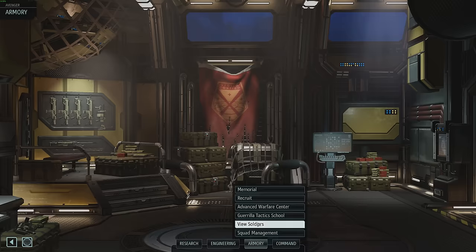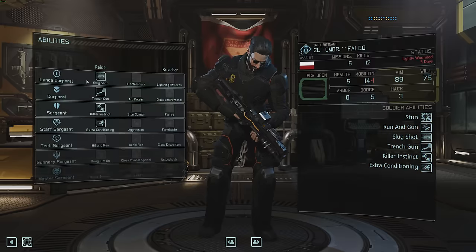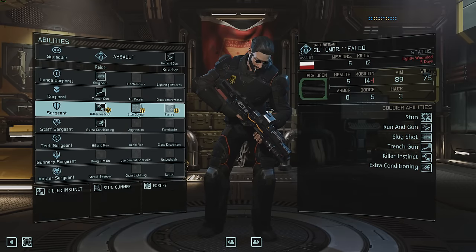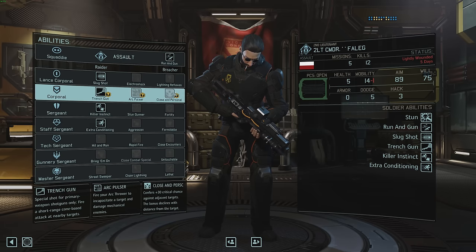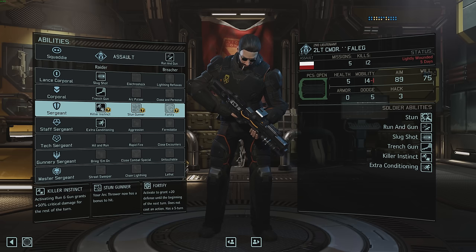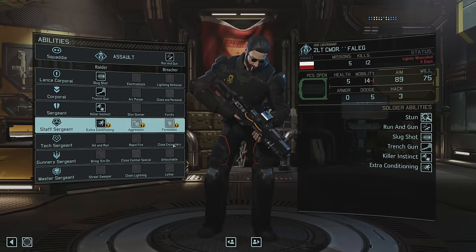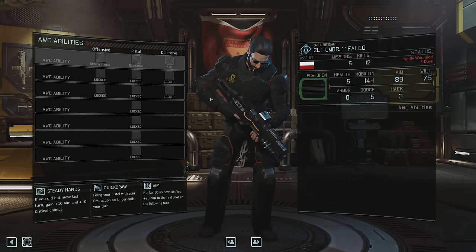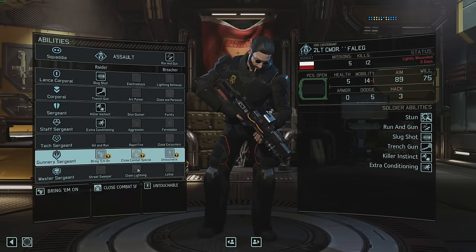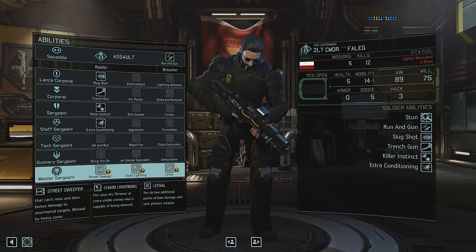Fallegg doesn't have crit perks — he didn't go Close and Personal or Aggression. Once Killer Instinct is gone we can pick up Stun Gunner giving him plus 30 to hit. We can combine that with his AWC choices: aim in hunkered gives plus 20 aim on the next shot, and if he doesn't move he gets 10 aim, 10 crit. That's 30 aim plus 30 from Stun Gunner. Then eventually he could get Chain Lightning and stun everything everywhere all the time. I'll wait a few days to respec.